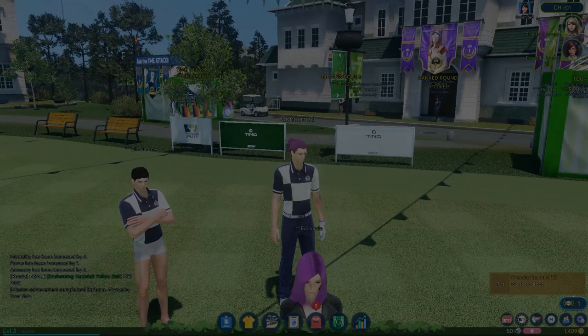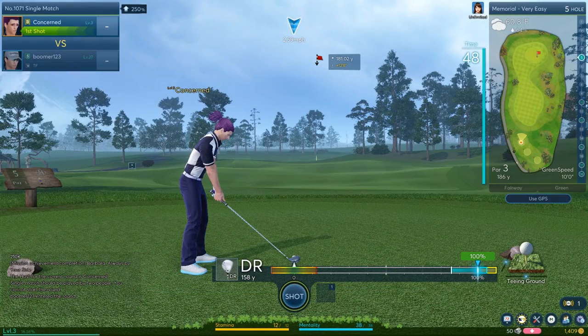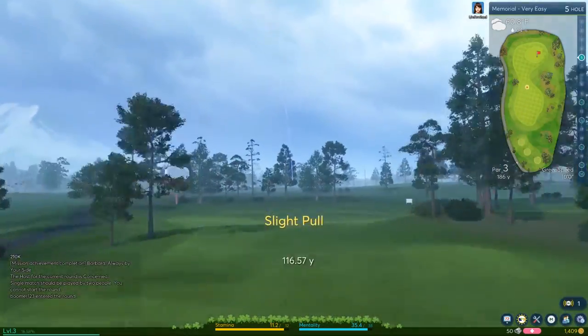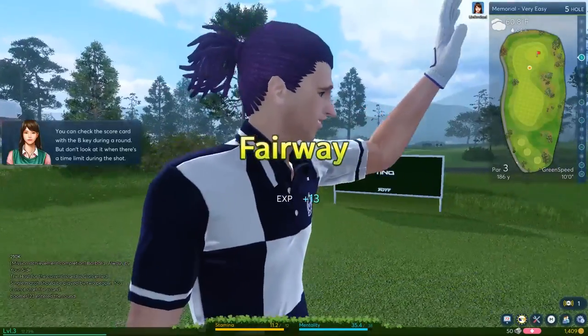The match is starting and I couldn't be more excited. Come on, let's do this. The putter is a club used for putting on the green. What? I never would have guessed that. 100%. Take that. Slight pull — that's all right. Look at that right there. Okay, where's my opponent?